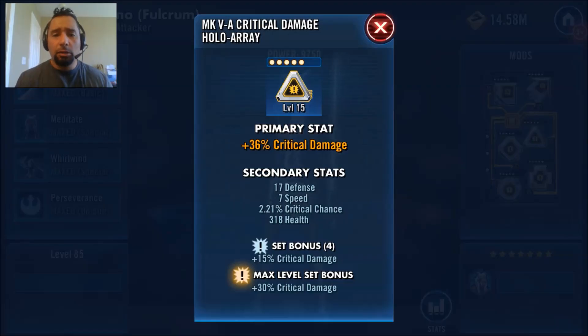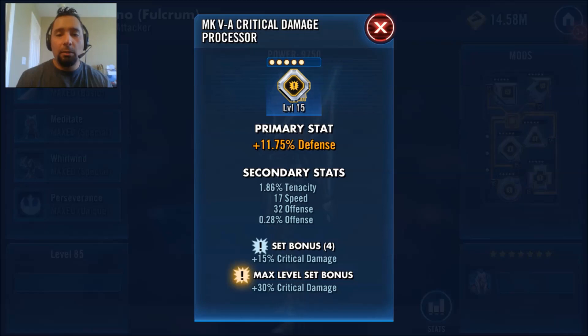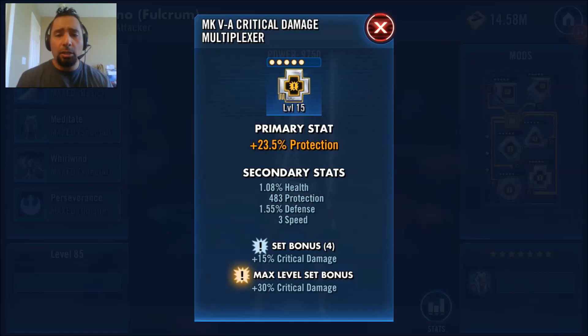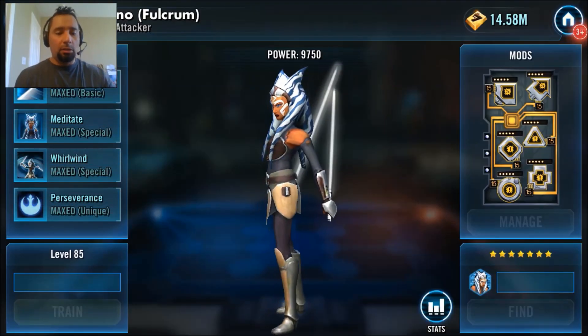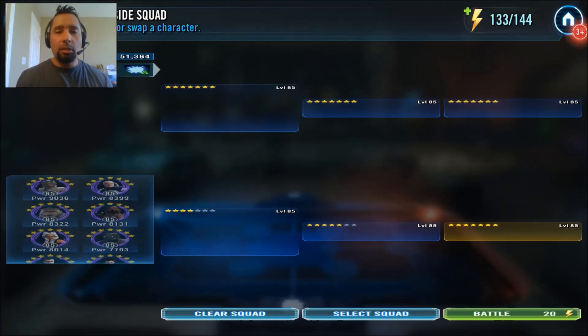Then the critical damage set. On the triangle, a plus 36% critical damage with some speed and other really good stuff — 17 speed there and some offense. On the cross he went with protection to keep her alive, with additional protection and some speed. On the circle, some health with 18 speed and some critical chance. So he focused on speed, crit damage, and crit chance. Let's take this wicked team of rebels into action. I don't know how 9B's gonna go, but let's do this!